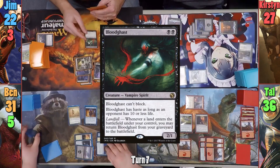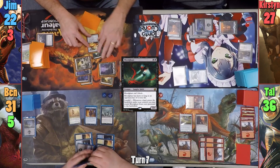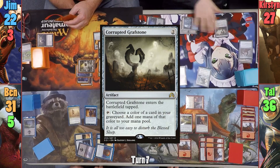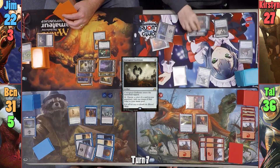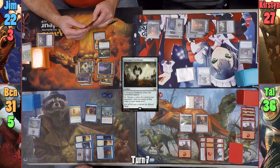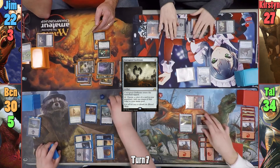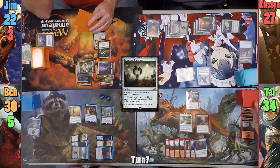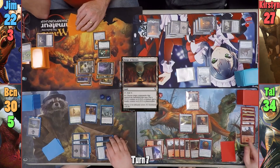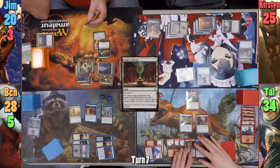Jim casts a Bloodghast in his main phase and equips it with the Lash Wraith, then passes. Kirsten casts Concentrate to draw three, then pays two to cast a tapped Corrupted Grafstone, and moves to combat. She swings her Spy at Tal for two, who has no choice but to take the hit. At end of her turn, Tal taps his Staff to deal one to Ben. Tal draws for turn and for the Staff. He plays a Forge of Heroes as his land, activates Hazoret's ability discarding a Mountain and dealing two to his opponents, then passes to Ben.